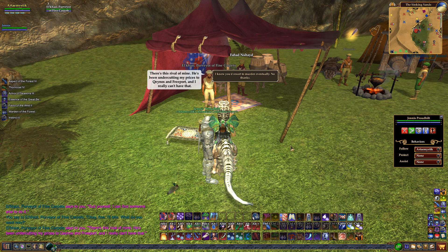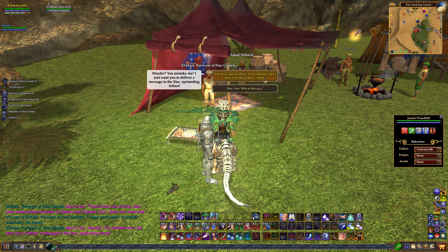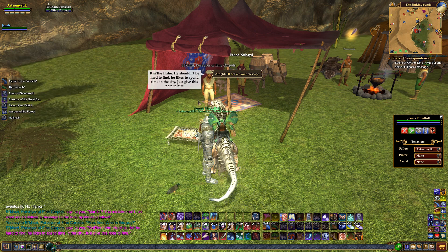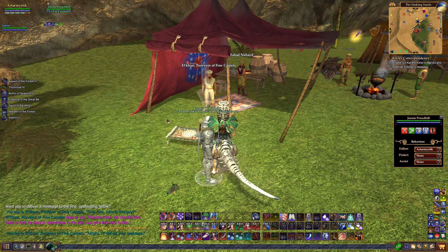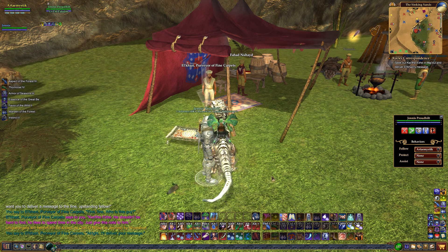'I knew you'd resort to murder eventually.' 'Murder? I just want you to deliver a message to this fine fellow.' 'I'm not a courier service.' 'Fine — who is this guy?' Our quest is getting harder — Kwaitha Ilja. What a name! 'He likes to spend time in the city. Just give this note to him.' So we need to seek out Kwaitha Ilja in Majdul and deliver Elkezai's message. To get to Majdul, we'll hop on this carpet over here and take this flying, floating carpet — I'd like to go on a magic carpet ride to Majdul!